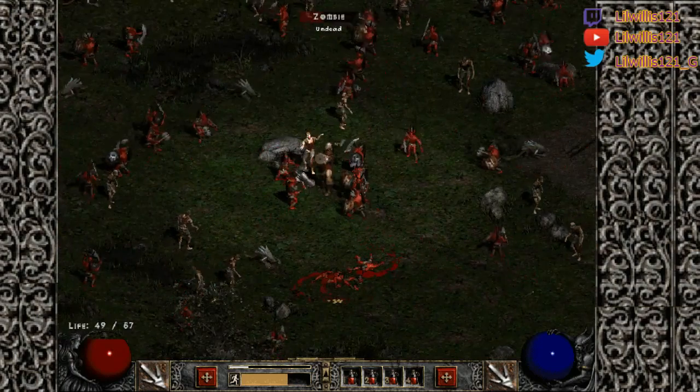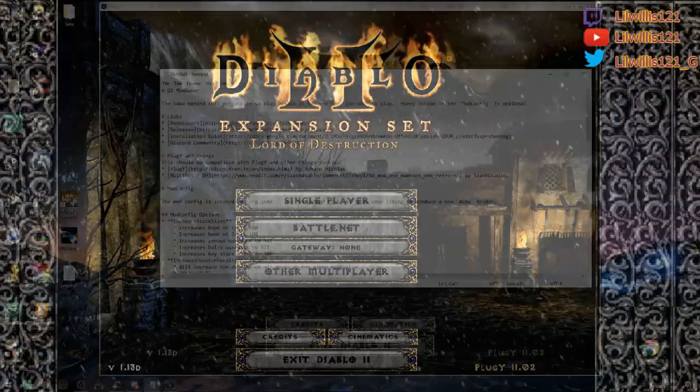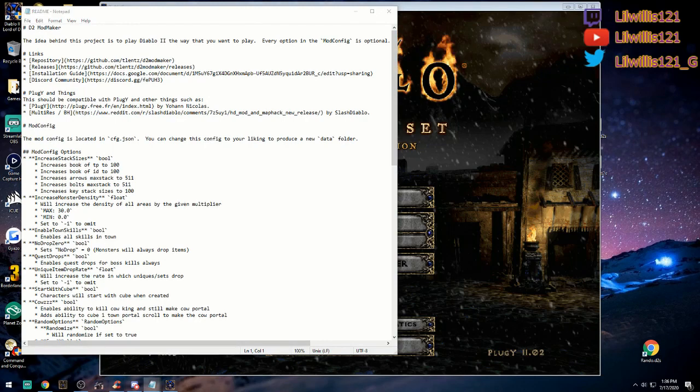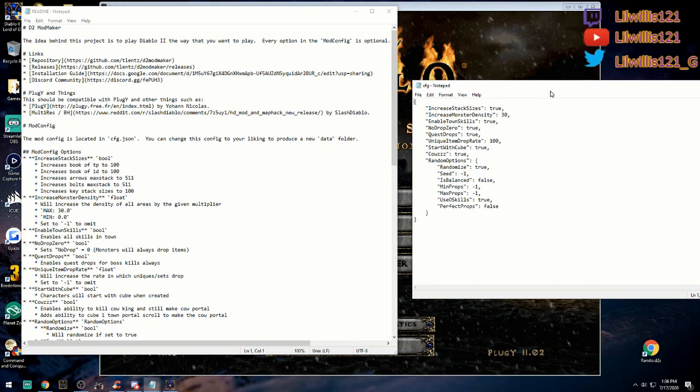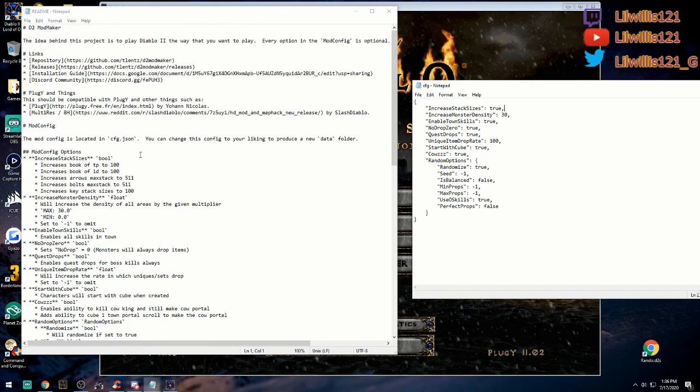Let me show you the actual modding side of it — the config file. This is what your config file is going to look like. Increase stack sizes: arrows to 511, bolts to 511, keys to 100, both tomes. If you want that on, leave it as true; you can also type false. Increase monster density is the 30 times multiplier — 30 times is the max. You can go anywhere from one all the way up to 30. Enable town skills enables teleporting in town and stuff like that.